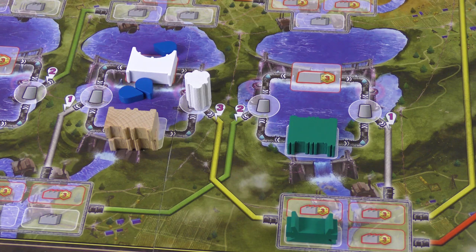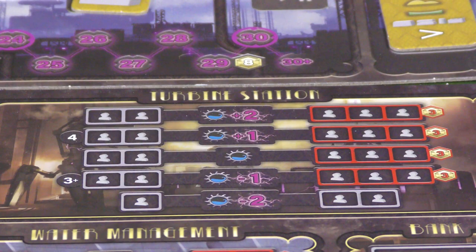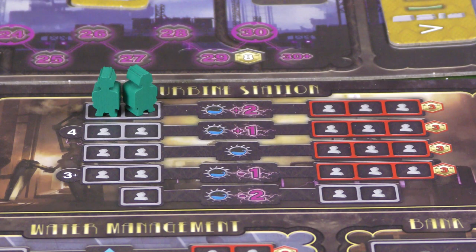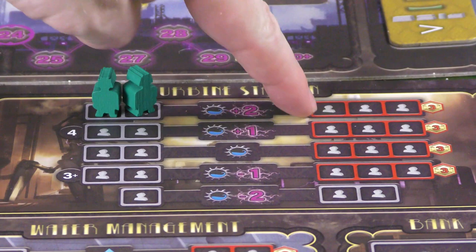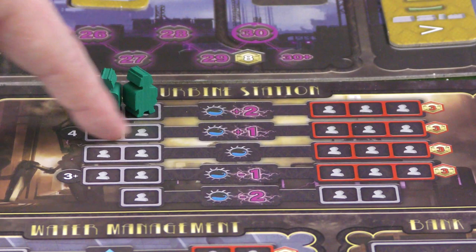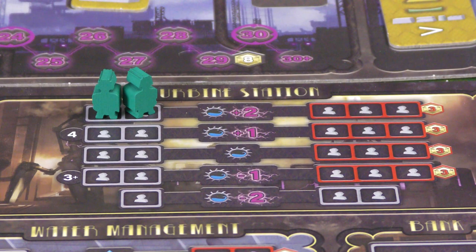On your turn you take worker placement actions. On the main board, the energy generation spot costs two workers and gives you a plus-two energy bonus. The next player to take that same spot must place three workers and pay three dollars — it escalates. In a two-player game some lines aren't used, but in a four-player game multiple players can hit the same action space at increasing cost.